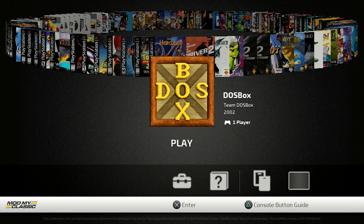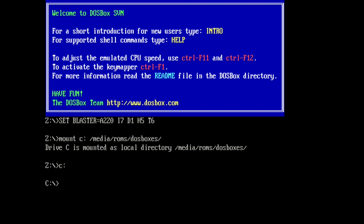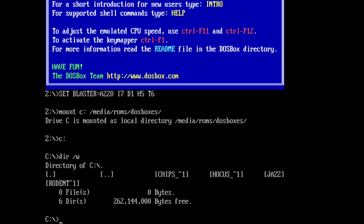There are configuration files you can grab and map for controller support, but it gets more complicated. We go ahead and launch DOSBox by pressing the X button. DOSBox SVN is now up and running, and it says Drive C is mounted as local directory media/ROM/DOSBoxES — exactly what we want to see. If there had been a typo or wrong directory, we would have gotten an error. We're in a command prompt-style terminal screen. We type DIR /W, which lists all folders and files in our current directory. We can see Chips, Hocus, Jazz, and Rodent.